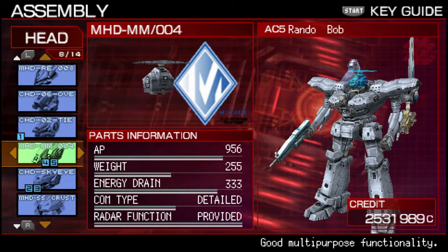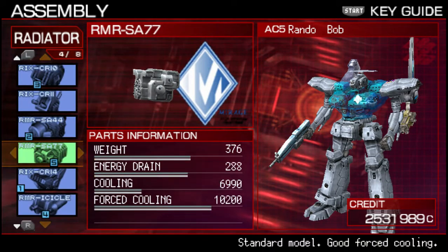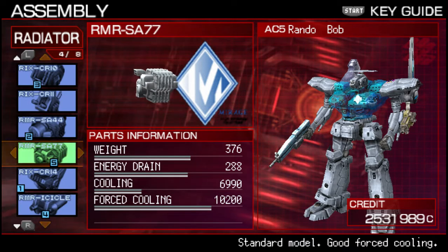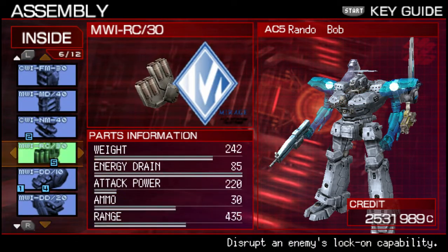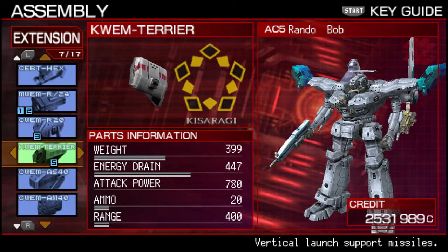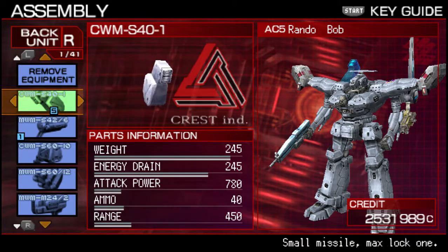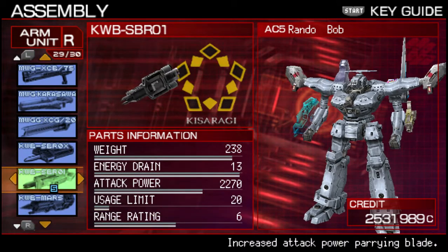Alright, give me a good generator. A radiator — SA-77. Oh, it won't be overheating too much. Or at all. Next one: inside RC-30. ECM disruptors, other thingies. And then the Terrier extension. That could put out some pretty good damage. Now, arms. It's a Broi on the right, so that's the mid-tier parry blade. I can work with that.